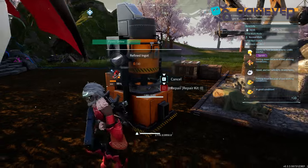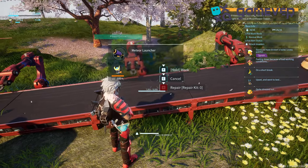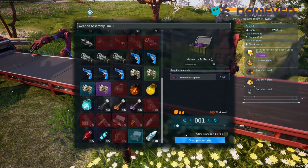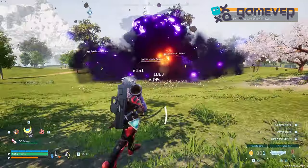Collect 100 meteorite fragments, 30 refined ingots, and 20 paldium fragments to craft the meteor launcher at the weapon assembly line. Craft meteorite bullets with two meteorite fragments each to use as ammo for the meteor launcher.